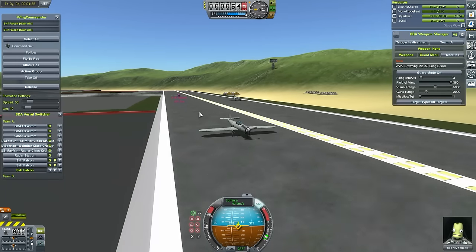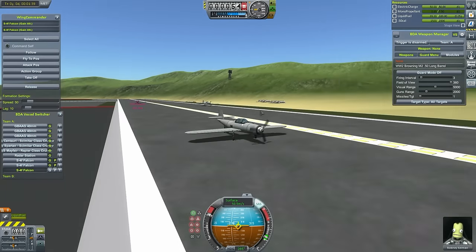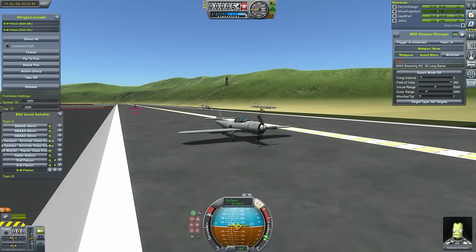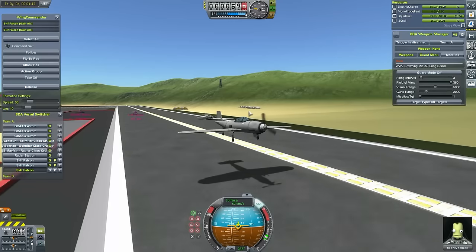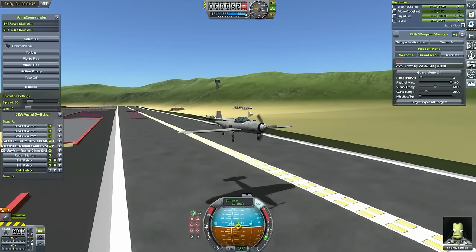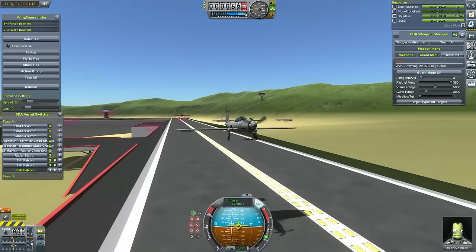Today we start launching three S4F Falcons towards Valleysgaard. These are our new fighters, and they need to head over to Valleysgaard to take out the Air Force there, because today we are pushing back and we are going to take back Valleysgaard.